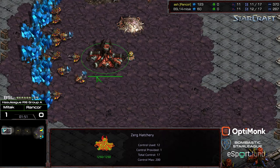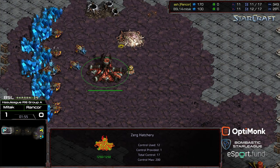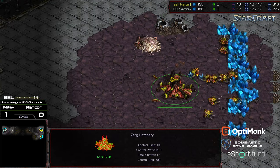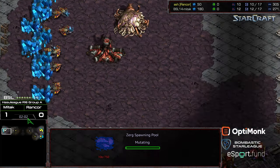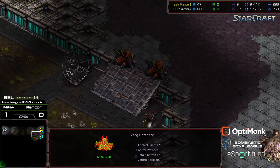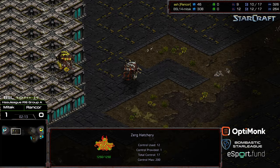I'm curious if Mittak's just unfamiliar with this map, which makes sense. There are some idle drones — it's odd. Looks like we have the standard 9 mineral patches. Rancor dropping that pool. As long as he produces Zerglings, he should be able to defend it. It's kind of a smaller gap for Zerglings to get through, so it's ramped and smaller.